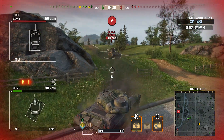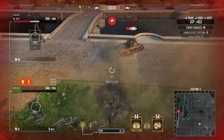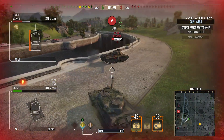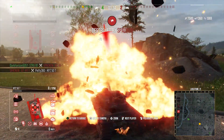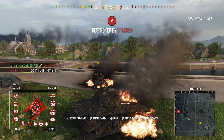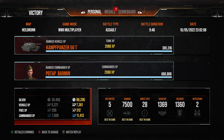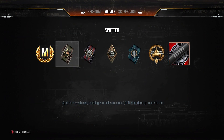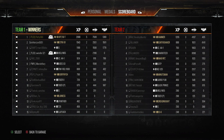Unfortunately we've only got HEAT left, so it only does track damage. We get up close so that he bounces off our upper plate, then get a nice shot into his side. He shouldn't be able to kill us in one shot if he doesn't high roll — but of course he does, which means we end up getting killed just as he dies. We finish the game with 5 kills, 7.5k damage, 1300 assistance, the ace tanker, the high calibre, and 2.1k base XP. Really nice game for the Kampfpanzer — an absolutely solid German medium tank. We just got really unlucky at the end.